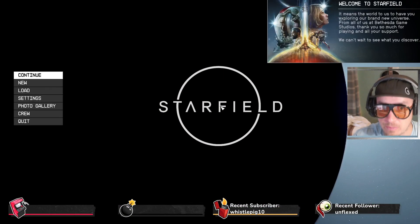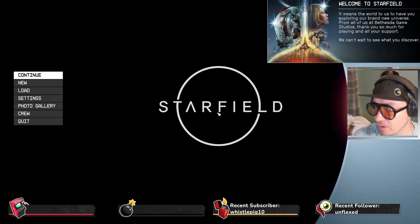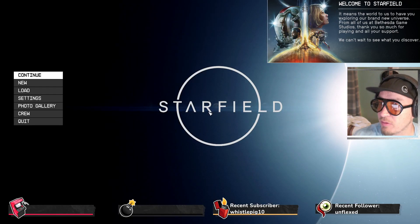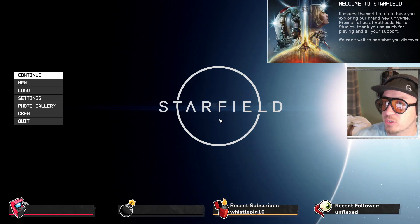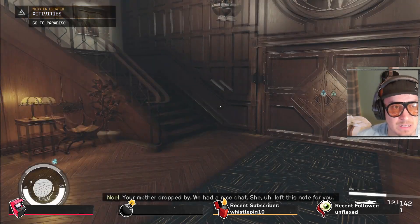So let's go. It says the first step to build any Starfield outpost is figuring out where you want to build it. You can find your own perfect spot by finding a planet and doing a planetary scan before landing, so you can ensure the landing spot contains the primary resources that you want.